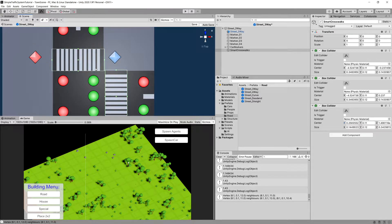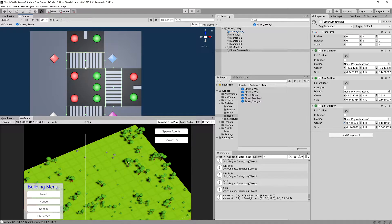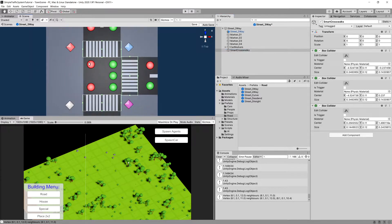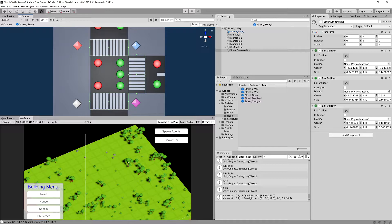The idea is that if the pedestrian goes to the pedestrian marker and tries to cross the road using the diamond markers in a straight line, they will at some point collide with one of these colliders. We will then integrate our behavior with the car smart road script. If it sends a message that all cars are stopped, we inform the pedestrians they can cross. When they exit the collider, we remove them from the list, and if the count is zero, we inform the cars they can go.